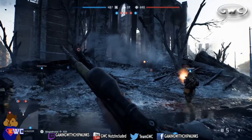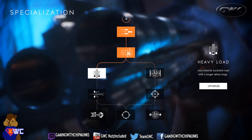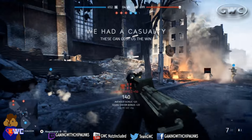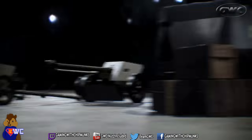Define how your weapon feels and performs on the battlefield. As you play and progress, you'll unlock tactical choices that affect how your weapons and vehicles look and perform. Complete daily orders, or take on special assignments to equip your company with new gear, weapons, and vehicles.